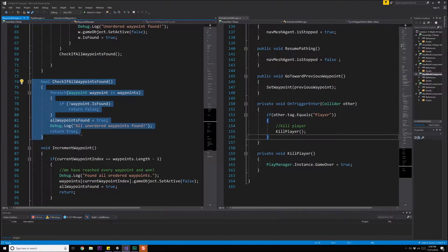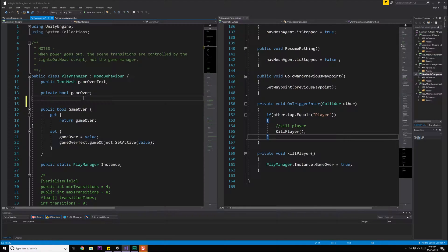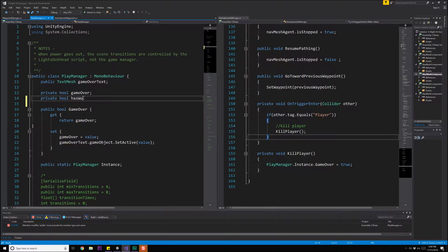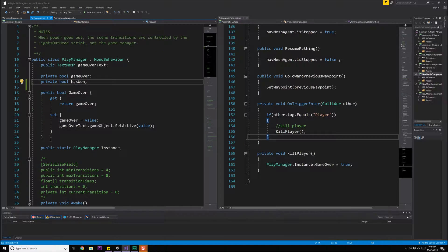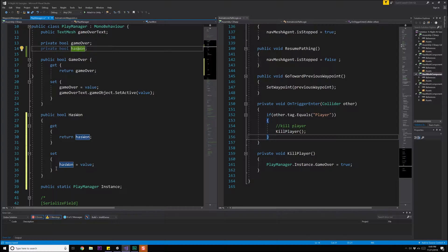At this point we want to inform the game that we've won and move on to the next round. We'll go to the PlayManager — right now we have game over as one method. Let's add a win clause: a private bool called hasWon. We'll right-click, go to Quick Actions and Refactoring to generate accessor methods.